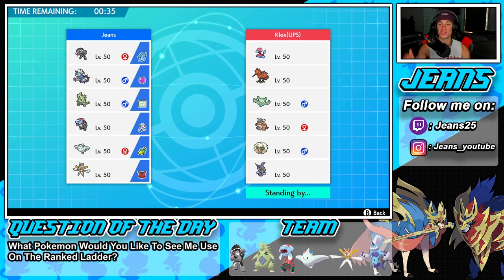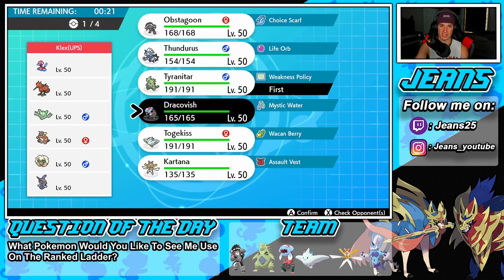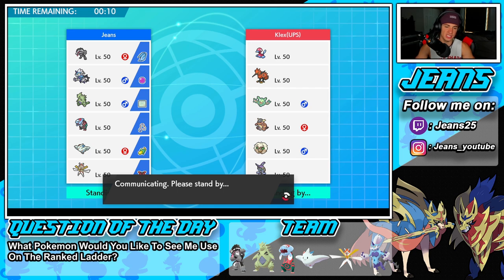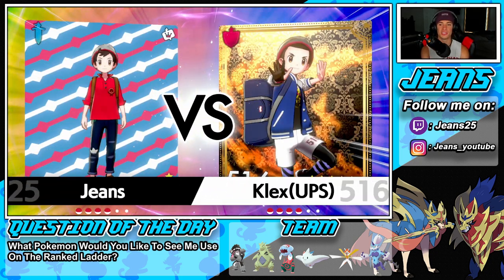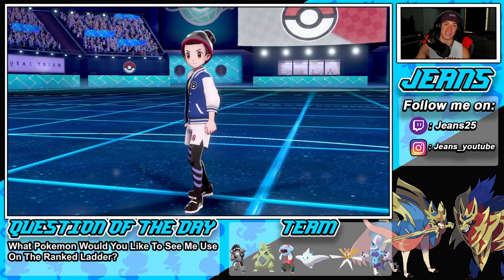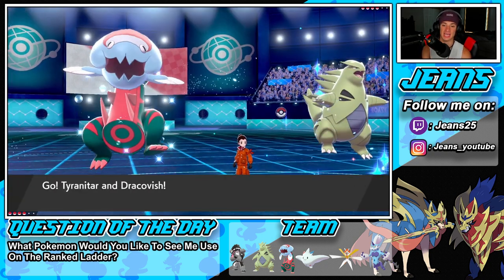This opponent has Porygon2, Galarian Zapdos, Reuniclus, Kangaskhan — a cool off-meta Pokemon — Whimsicott for tailwind, and Tornadus as his final mon. Looking to go back to back, we have 25 seconds to pick. I think I'll lead the sand rush guys. I've got to watch out for that defiant bird — the defiant bird is going to come in and do some work. But I think we're fine leading sandstorm and getting Dracovish out there to get some one-taps going. He might lead Whimsicott for tailwind.